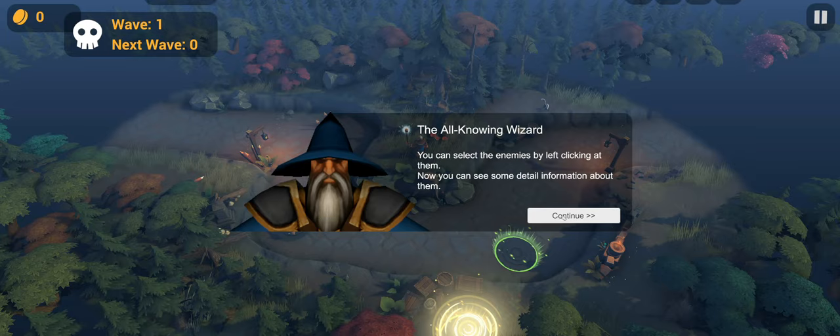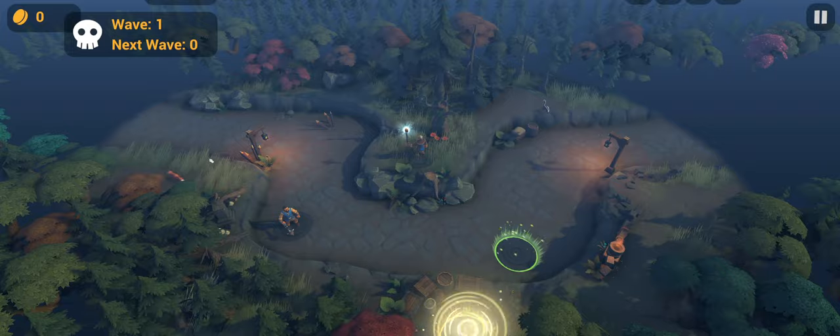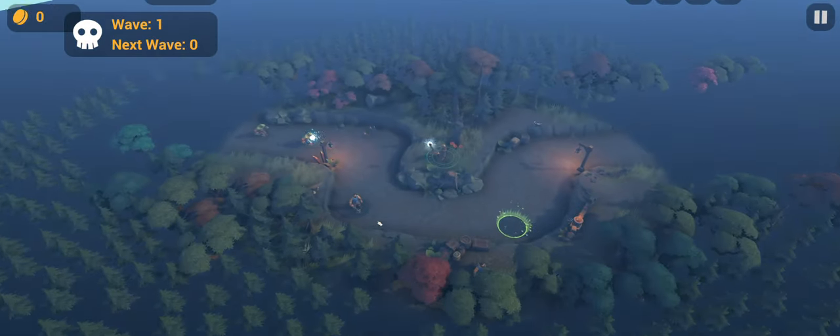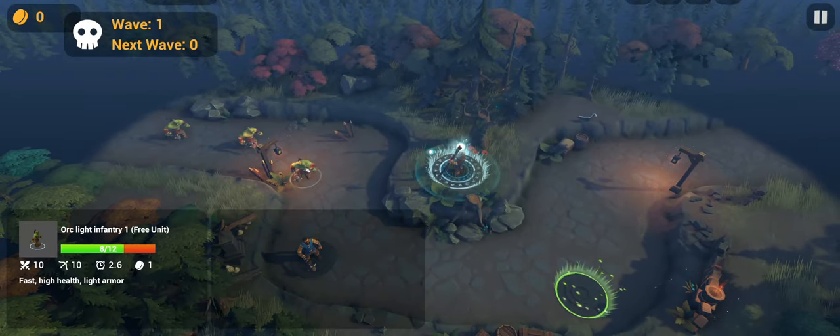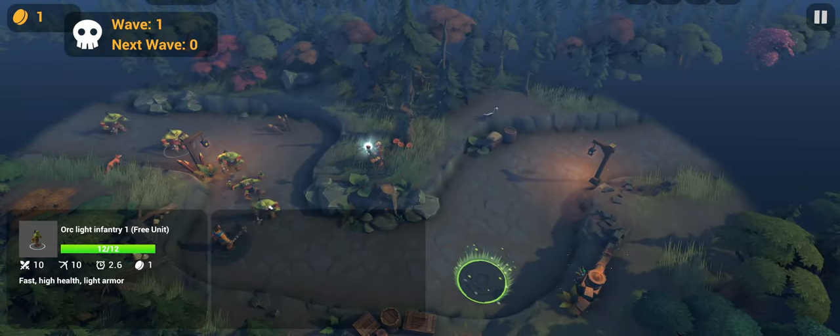You can select an enemy by left-clicking them to see details. Take a look at the armor — your tower will be more or less effective depending on the armor type. For example, pierce damage is good versus light armor but weak against heavy armor. You can lift up the camera with the scroll wheel.